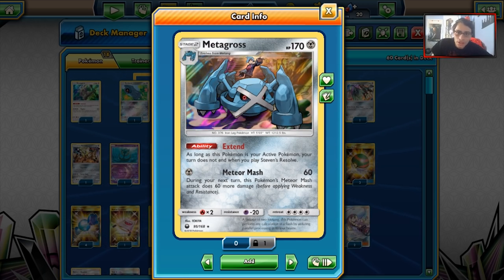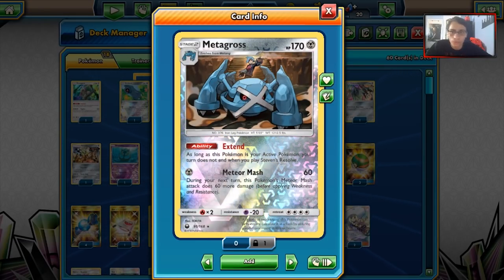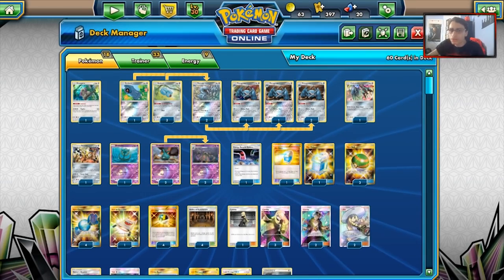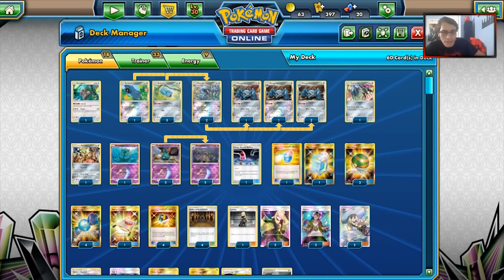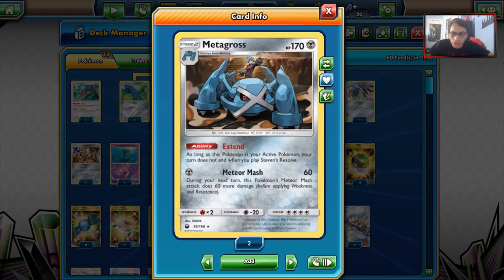Meteor Mash is good in my opinion. The only way they can stop it is if they play Guzma, escape rope, or something like Bloodthirsty Eyes. So for the most part, Meteor Mash should be consistently doing 120. Even if it's not, there's enough damage boosters for it to still put on okay pressure. Another nice thing with Metagross is that it is a Metal type - if you play against Gardevoir, which there are still Gardevoir decks right now, Meteor Mash can help a lot against Garde.